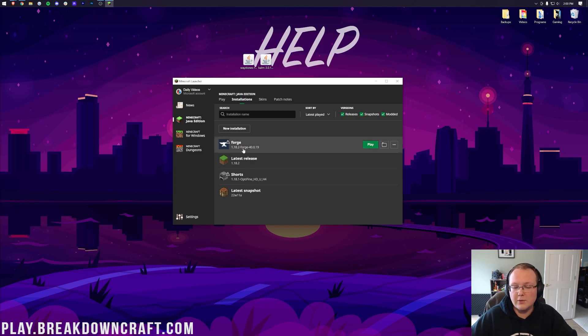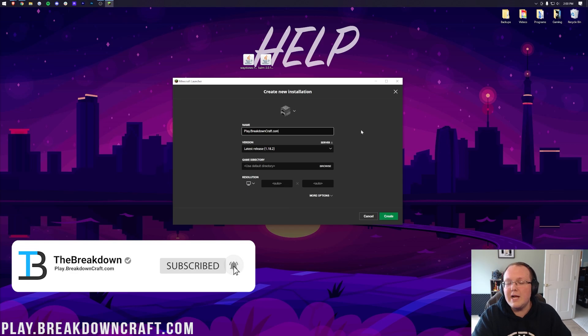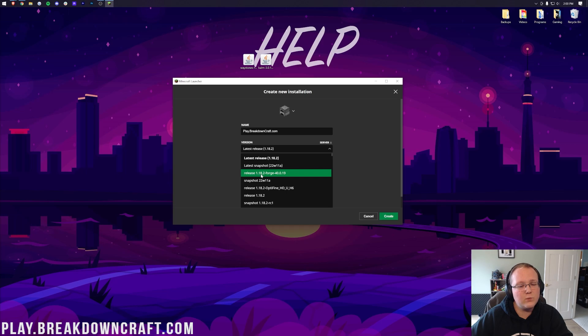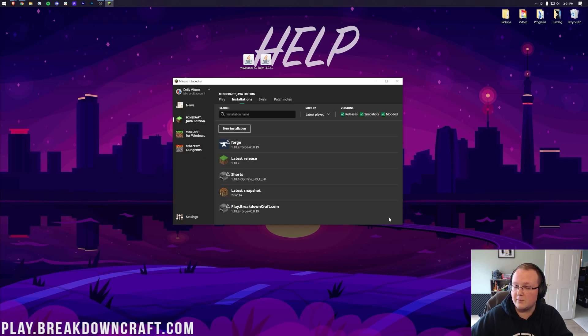However, if you don't have Forge there, or you don't have the right version even after Modded is checked, click New Installation, because we need to create our own Forge profile. You can name it whatever you want. Once your name is entered, click the Version drop-down box and click on Release 1.18.2-Forge. You might need to scroll down to find it. You can optionally set your resolution. Release 1.18.2-Forge is the most important selection. Finally, click the green Create button in the bottom right, then hover over the new profile and click Play, then click Play again to open Minecraft with Forge.